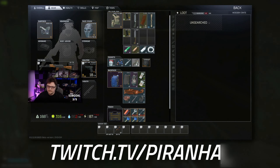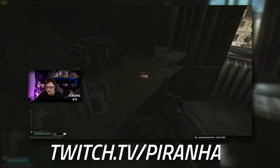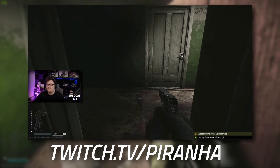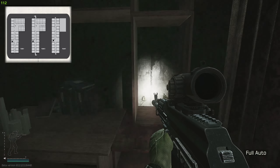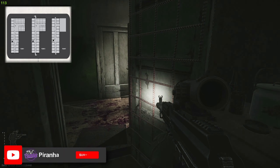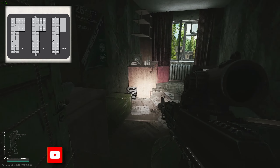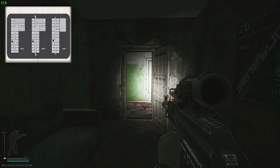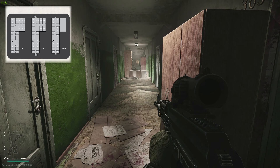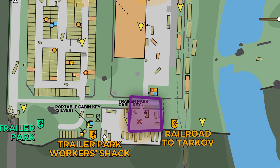All you need to do now is head over to the portable cabin. If you happen to die between picking up the item here at dorms and reaching the portable cabin, you'll have to come and collect the item again. You don't need to do it in the same raid - you can collect the item, leave, then come back next raid. You just cannot die between picking up the item and dropping it off in the portable cabin, unless you transfer it to your offline stash.